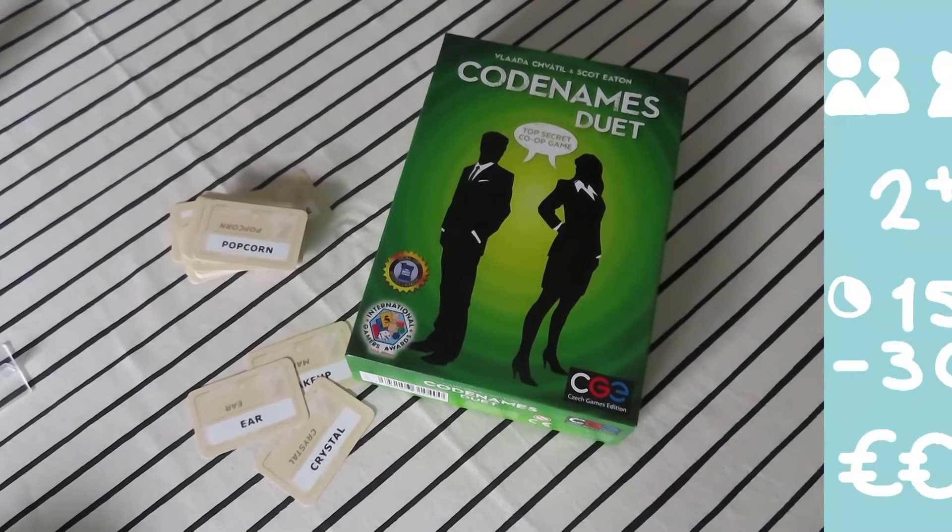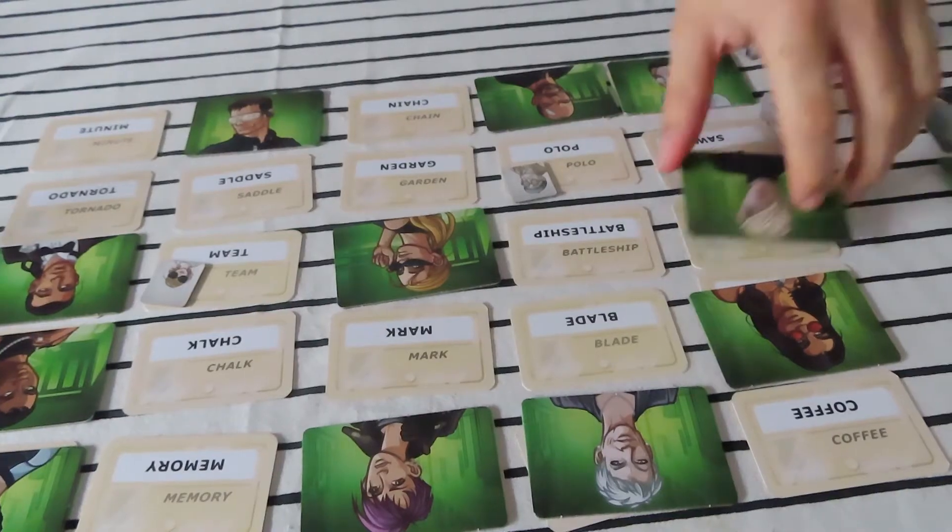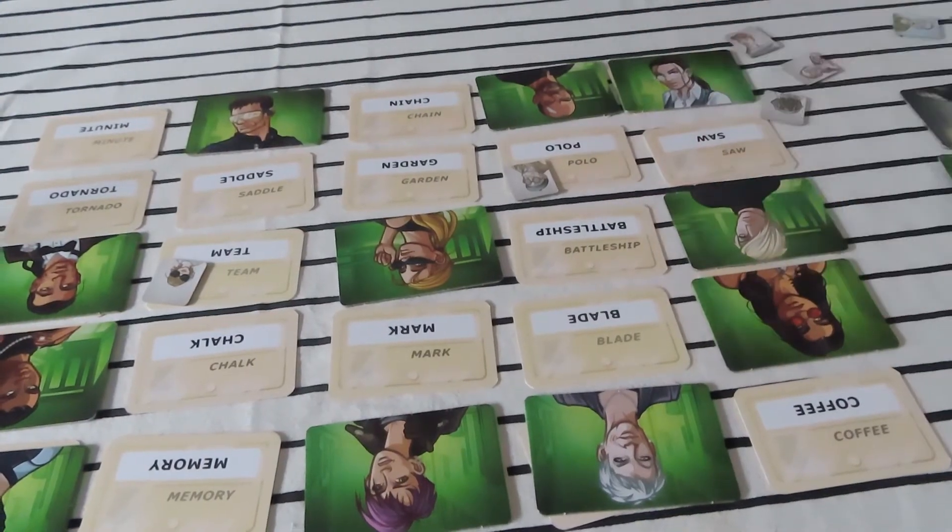Codenames Duet: there are different versions of Codenames but we have the duet version since most of the time it's just the two of us. However you can play it with many people, so it's definitely suitable for game night. In this game you have to work together to discover all the code names on the table. You use one clue to describe one or multiple code names, and you have to do it in time because you only get nine turns.